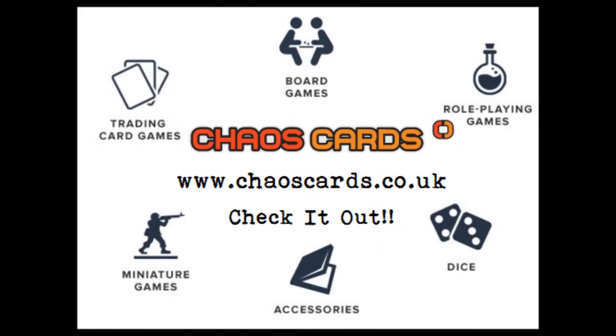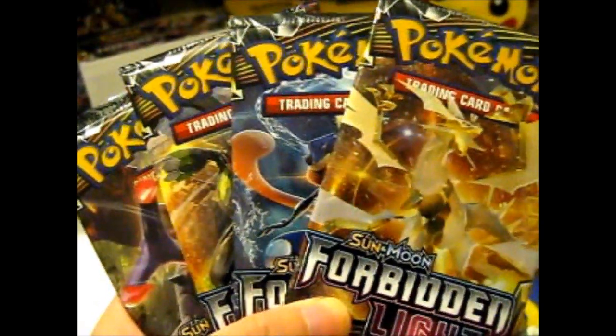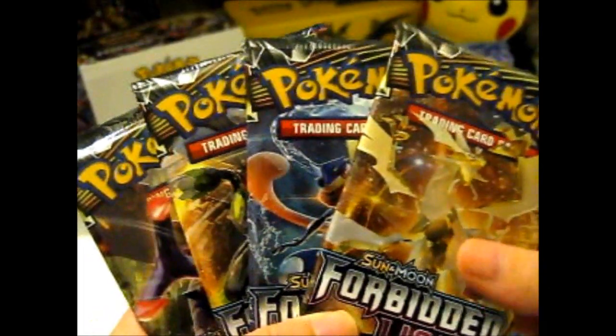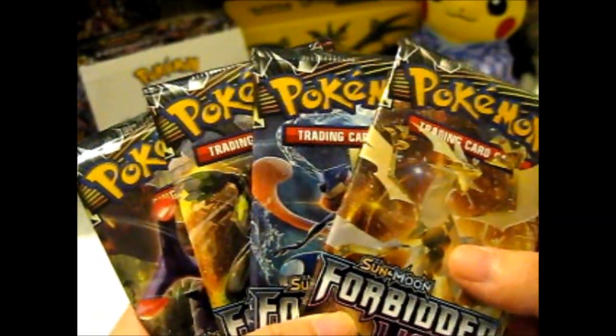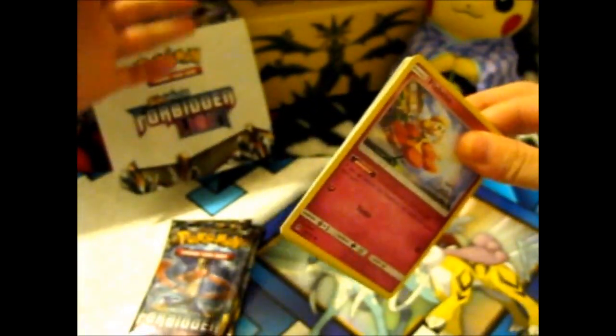Check out Chaos Cards for awesome prices and products. We're through and here is part 6 of the Forbidden Light Booster Box. Let's get around to it. So as you know, if you get an ultra rare or better, you get a code.